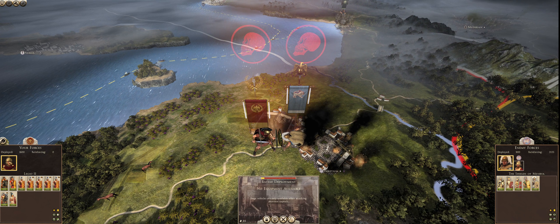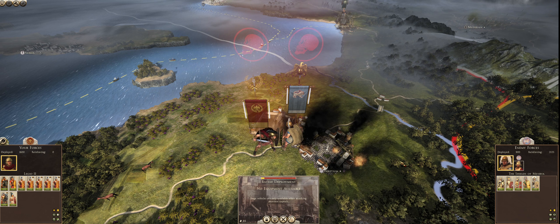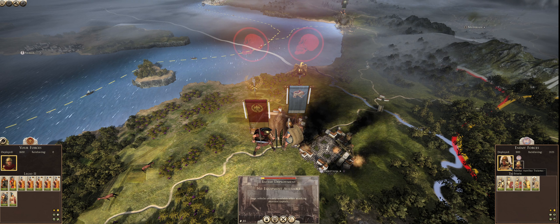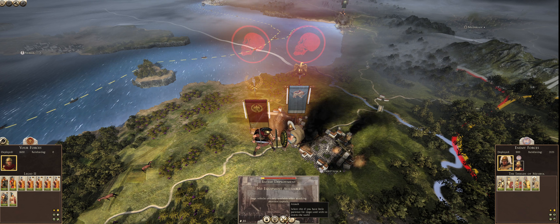We have Lucius Julius Leibo of Rome with 1,600 men attacking the city of Auretium, garrisoned with Publius Aurelius Traianus, who will command about 3,000 men once the garrison joins the battle. So let's get right into it and assault the city.